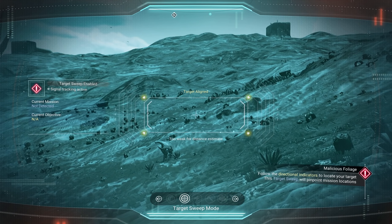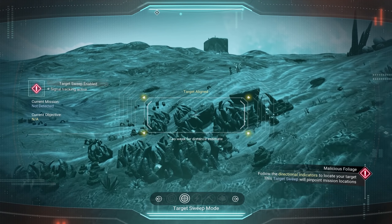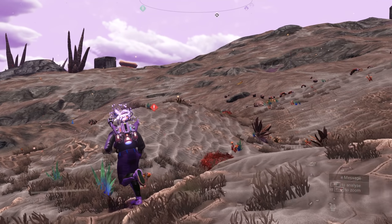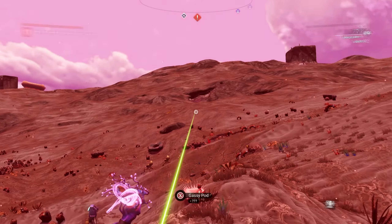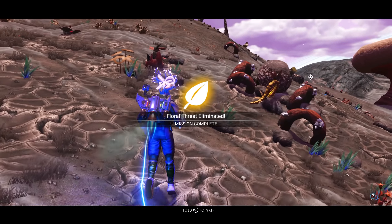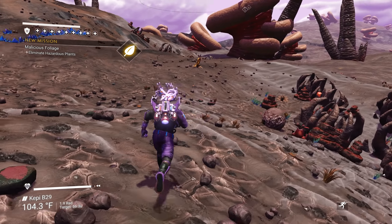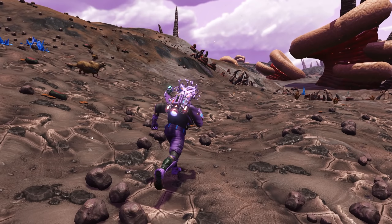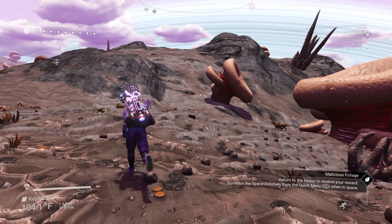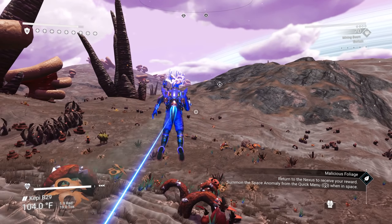Wait, we have another one. There's another target sweep. Okay, I thought we were finished but I guess not. Let's keep going. I already did this — what are we doing here? Are we getting more foliage? More plants? I thought I was finished. Okay, now we are. Now we're officially finished. I guess it wanted 14 and not 13 — one above the number. Return to the nexus to receive your reward. That was weird, it glitched out a little bit. It gets a little finicky, but it's a very simple, very easy mission to do.